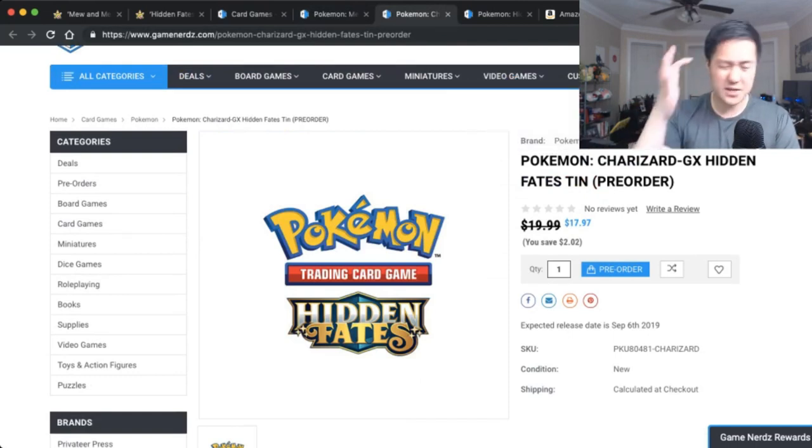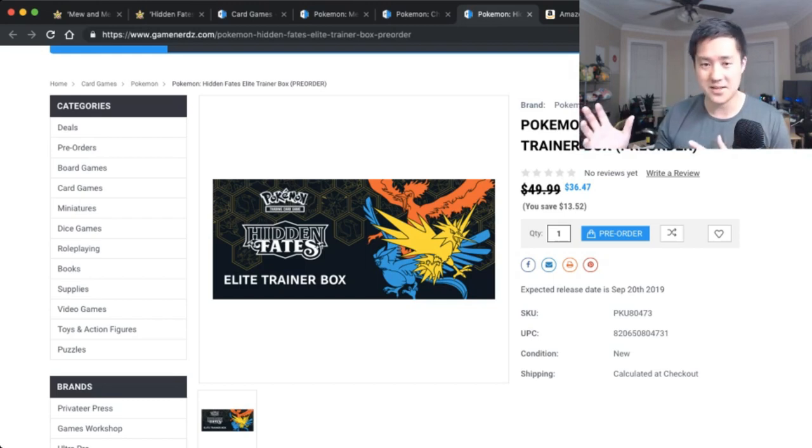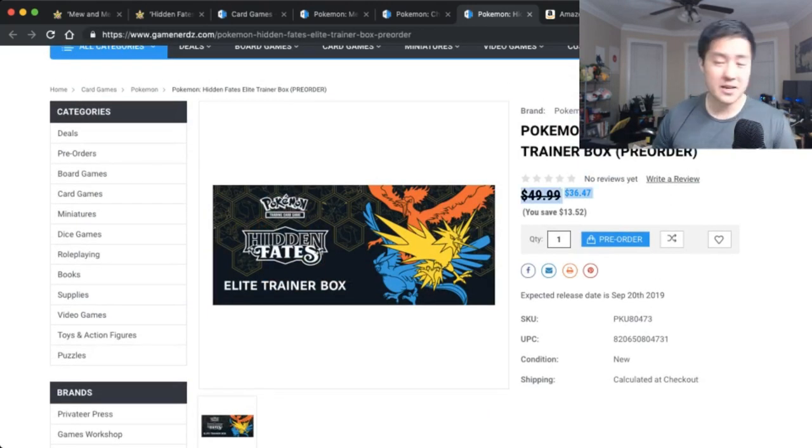Lastly, if you remember Dragon's Majesty, the last thing to release was the Elite Trainer Box — that's September 20th, a huge time gap from the others. Like Shining Legends and Dragon's Majesty, there are no booster boxes, so the best price-per-pack is the Elite Trainer Box, which comes with 10 packs as well as a promo. My guess is the stained glass card is the secret rare you want to pull. Importantly, the MSRP is not $40 like other sets — it will be $50.